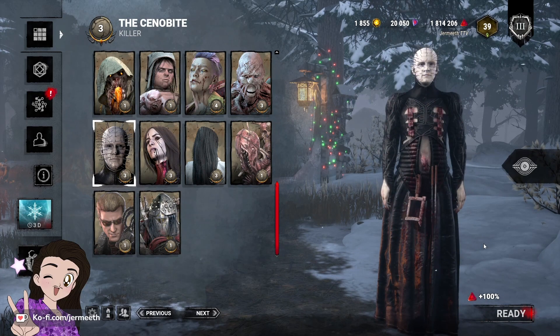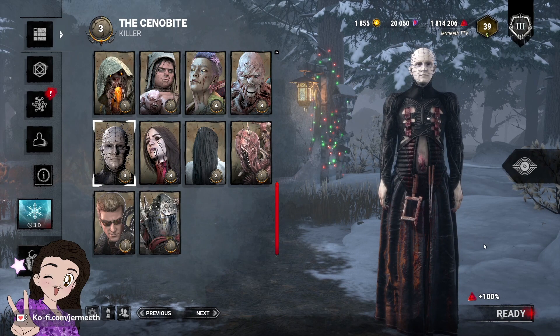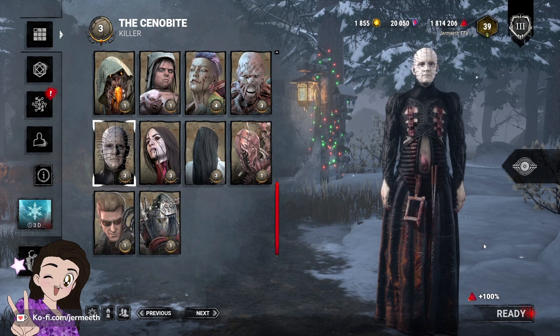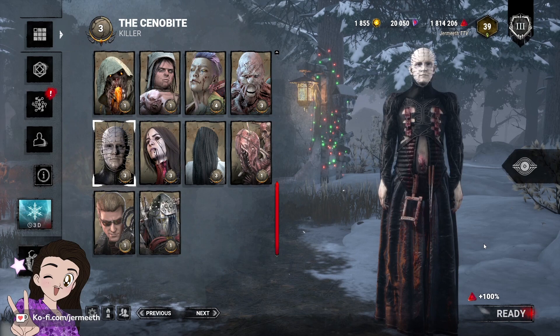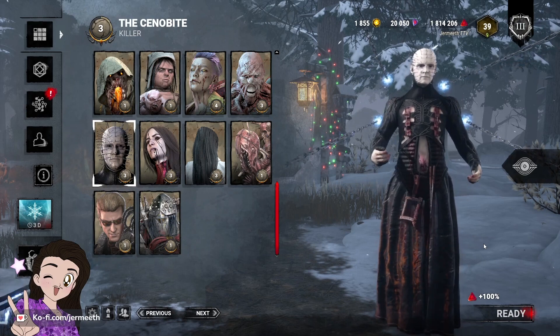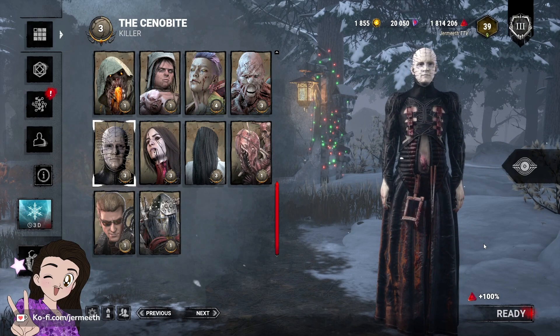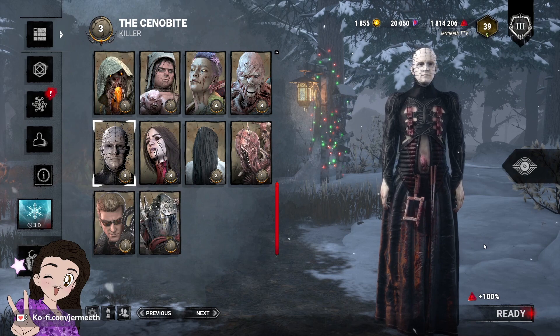Pinhead desperately needs a nerf — I think we all feel that the chain hunt is way too oppressive for the person trying to handle the box. If you are handling the box, the chain hunt should completely stop. I also think his teleportation should not activate unless you fail a skill check. To make sure this can happen, make the puzzle solve more in line with Yellow Glyph and Merciless Storm skill checks, so Pinhead can only teleport if you miss one of those.